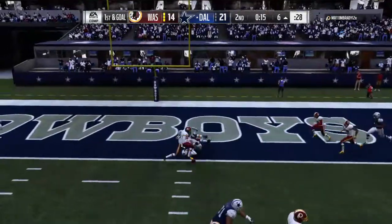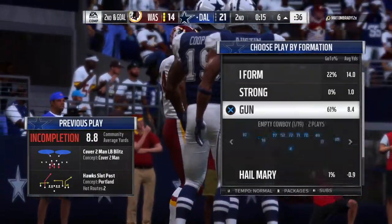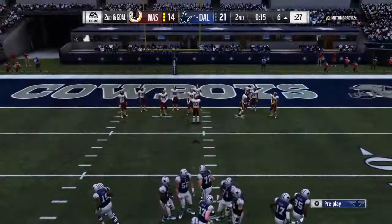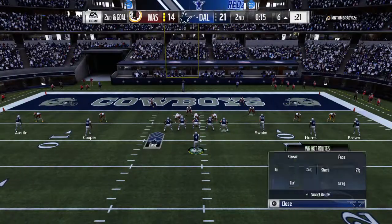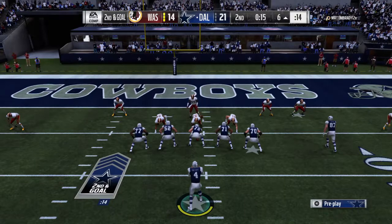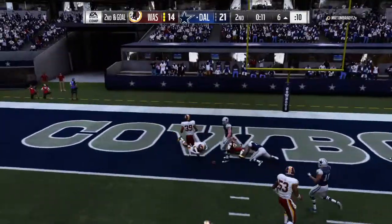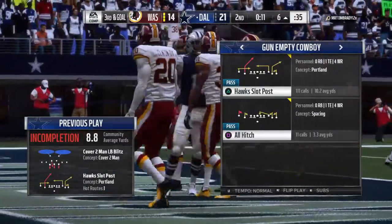They'll throw again — Prescott — and that is incomplete. Down to 15 seconds now. They come up here with another shot from the 6-yard line — it's second and goal now. Prescott from the gun — and it'll be incomplete with 11 seconds remaining. Amari Cooper the intended receiver — it's third down. Two incompletions haven't moved him any closer, and likely throwing again on third and goal.